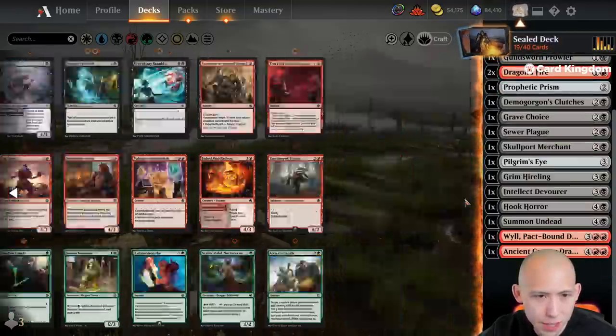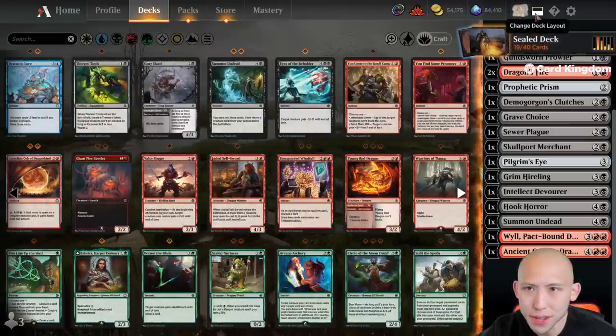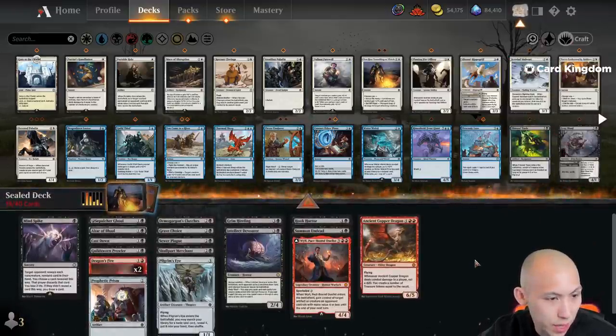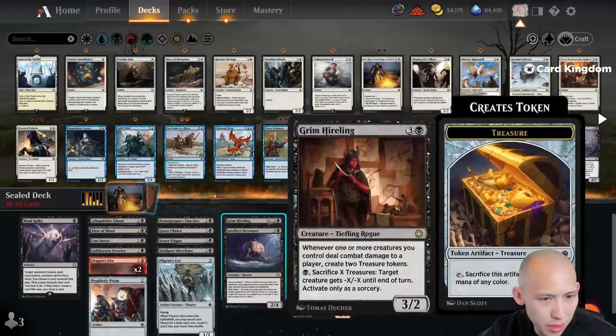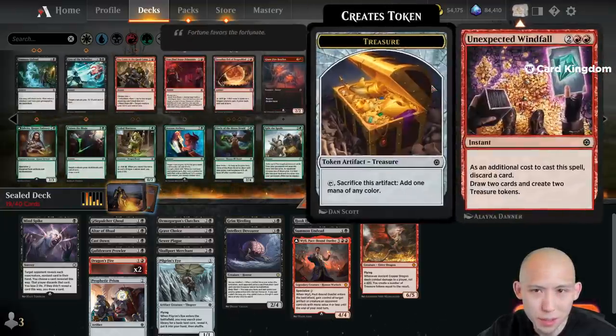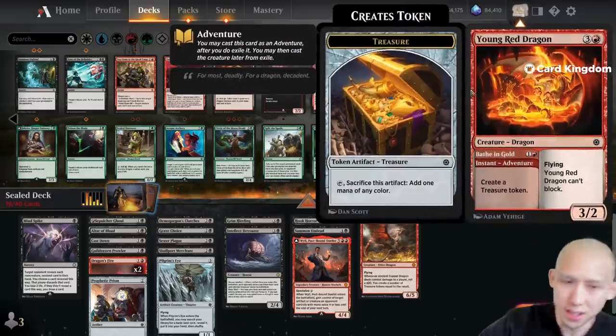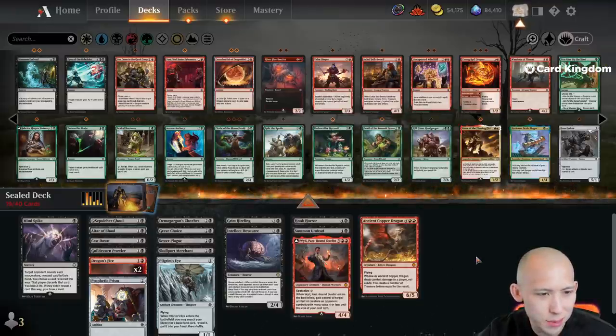Do we want to splash any potential green cards? I don't think we want to splash that. How many treasures do we have in red-black so far? We're actually really low on the treasure count — we have Grim Hireling which can make a bunch of treasures, but other than that it doesn't seem like we have too much. We're probably going to run some number of these windfalls, though I don't know how good red dragon actually is — 4 mana 3/2 that can't block.